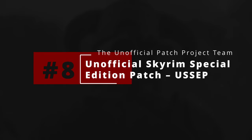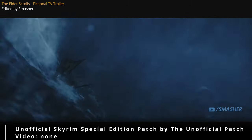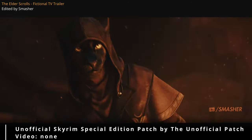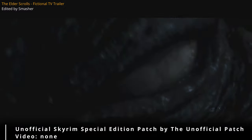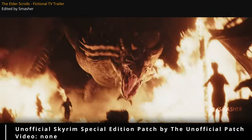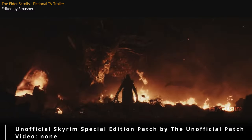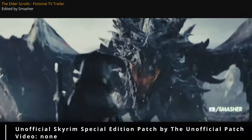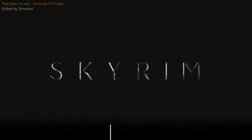Number 8: Unofficial Skyrim Special Edition Patch — USSEP. This mod is like a team of meticulous scribes pouring over ancient texts, correcting errors and inconsistencies. It's the ultimate bug-squashing, glitch-fixing, experience-enhancing mod that every Skyrim player needs. From fixing broken quests to correcting typos and dialogue, this mod ensures that your game runs as smoothly as a well-oiled Dwemer machine. It's like having a personal army of developers working tirelessly behind the scenes to ensure that your Skyrim experience is as bug-free and enjoyable as possible.